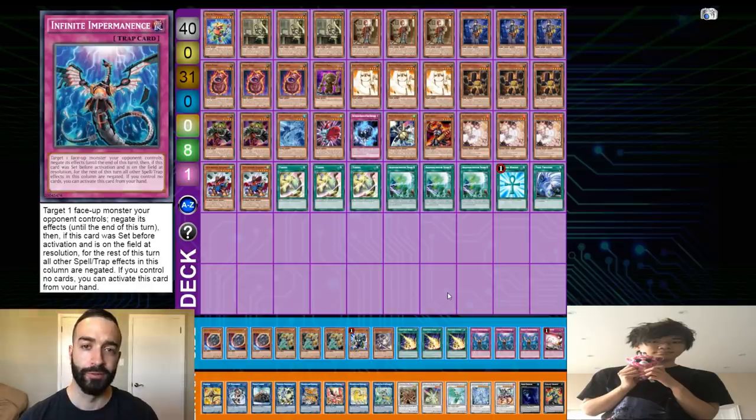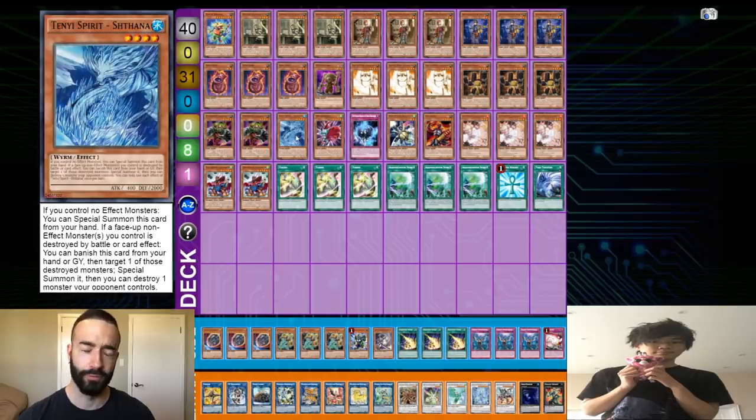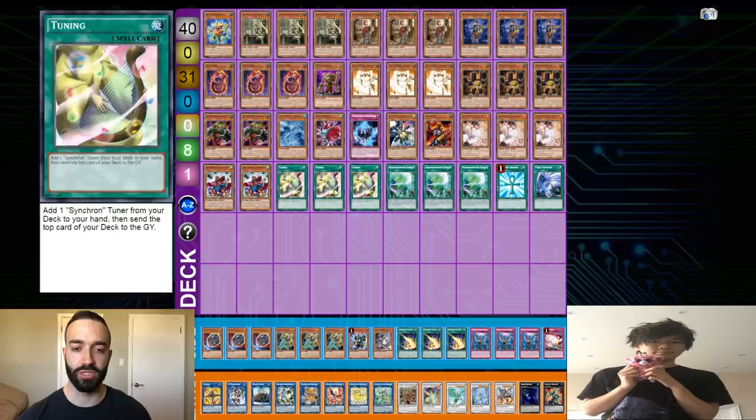You have to take out Shethana, Dynotheria, and Shade because all of them conflict with going second — Nibiru beats Shethana, Imperm for Shade, and Dynotheria conflicts going second. Depending on the matchup, you take out the Twin Twister. You generally side out all three Tunings — so if you take out all five Tuning cards and those four others, that actually equals perfect. Nine cards out for nine hand traps.